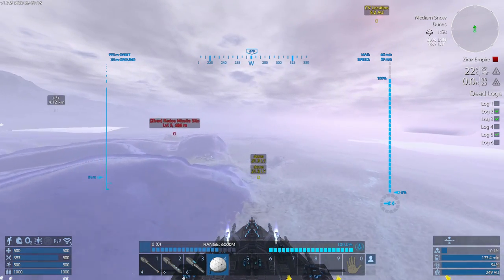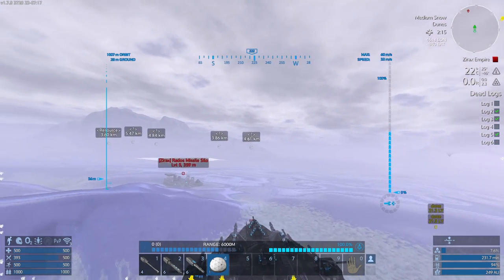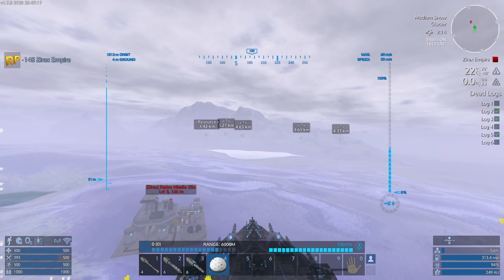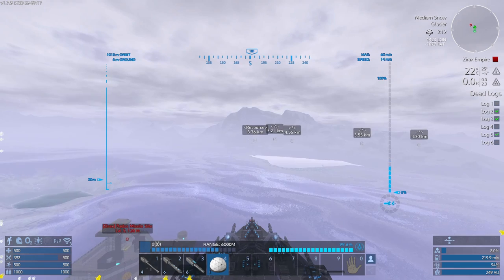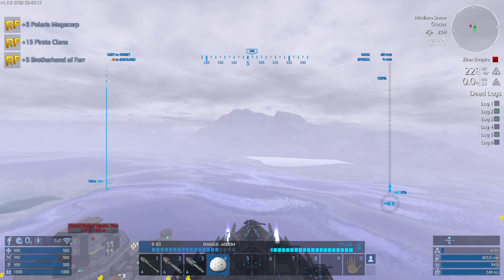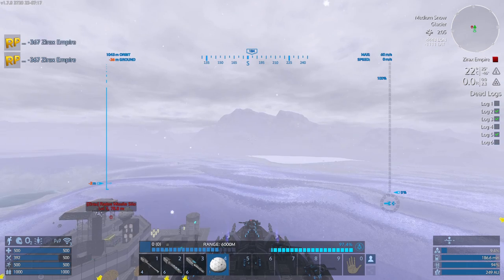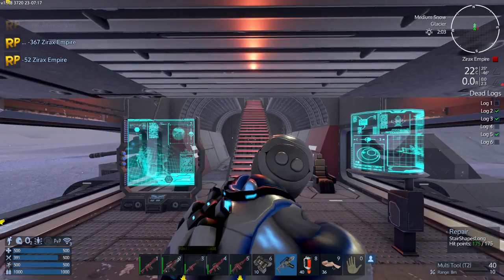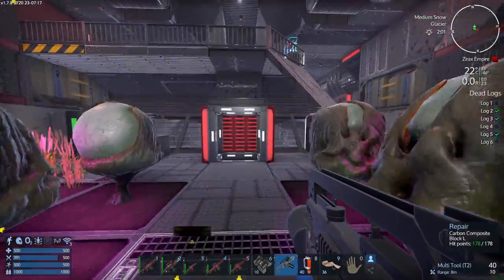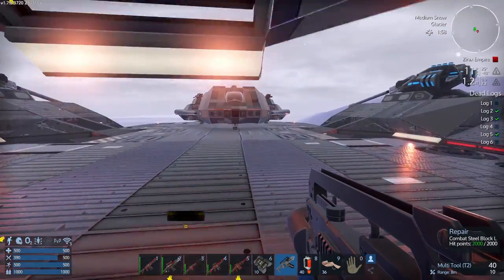We're in medium snow now. We're not going to get any exterior fire from here. Let's get the capital vessel really close and turn the thrusters off. We're going to use the SV to actually land in the base so that we've got secondary fire support. Don't think we're going to need to bring out the other tank.